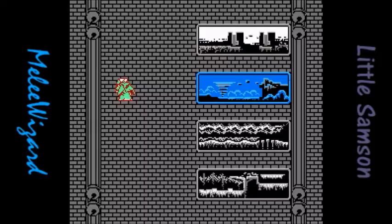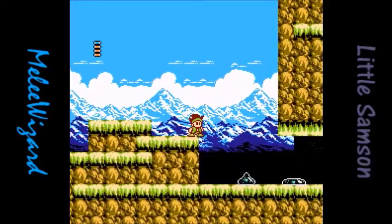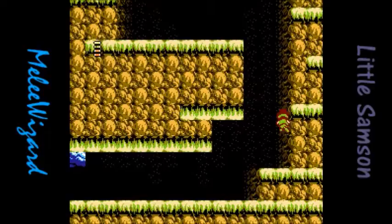Each of these is basically a tutorial in all but name, showing you what each character can do. We might as well start off with Samson. Samson has decent jumping and fires bells straight forward. Pretty much everyone's attacks are bell-based, even if they don't look it. Samson can also hang on to ceilings and climb up walls.